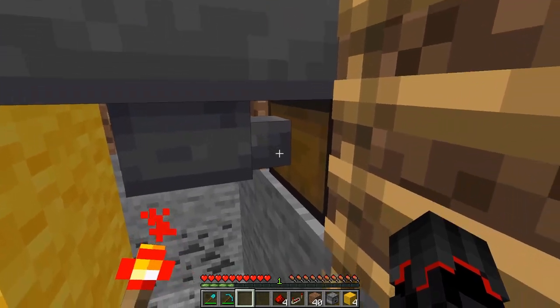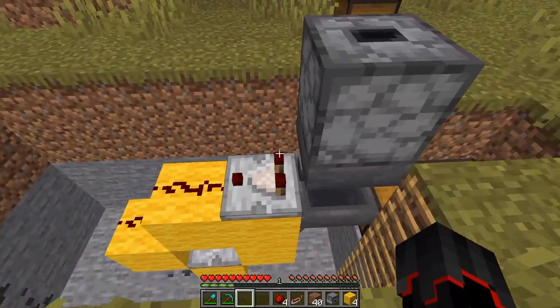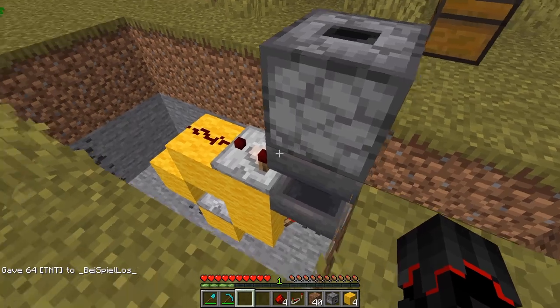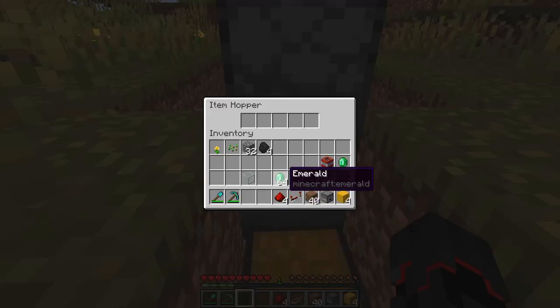Now make the machine work. In the hopper underneath the dropper, place the item your customers should pay with. In my case I want emeralds in and TNT out, so I fill it up with emeralds and put the rest in the first slot. The first slot should count down and stop at 18 — make sure it does. If it doesn't, watch the video again and make sure you've done everything right.